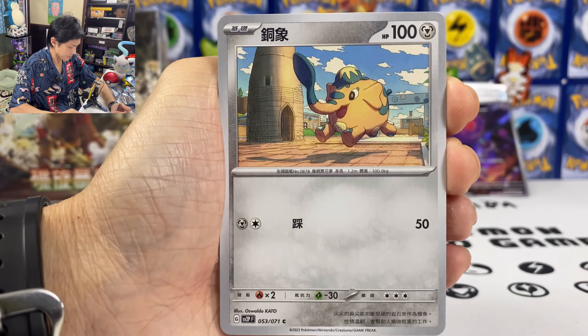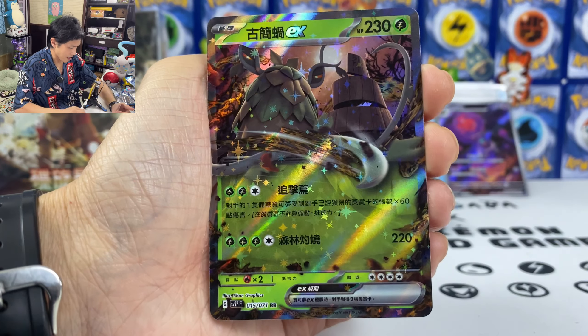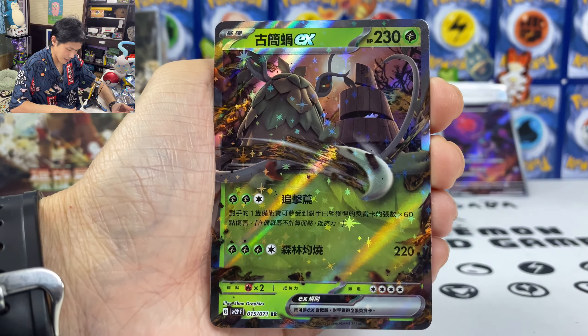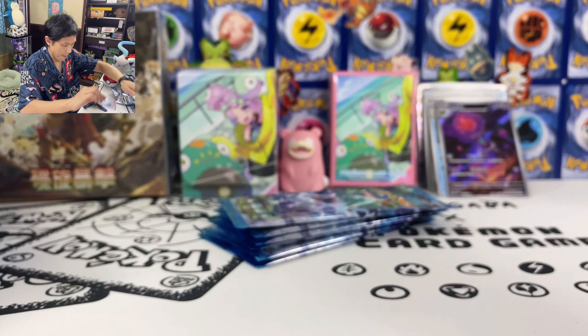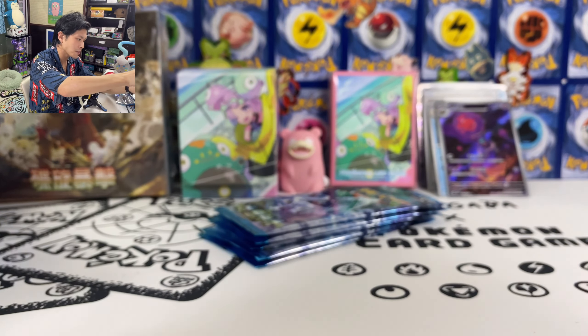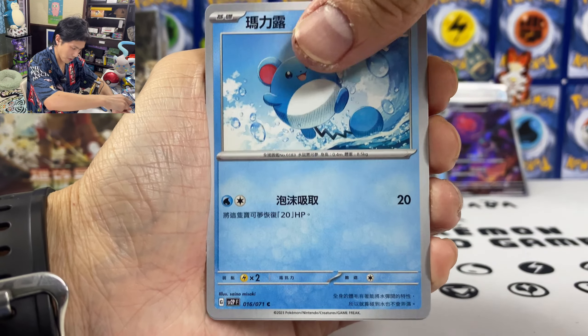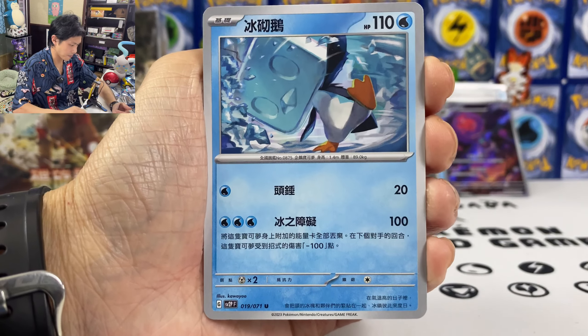I'm actually hoping to make an Annihilape EX deck. But I only pulled one, so don't think so. We got Prime Ape — almost done with this box.